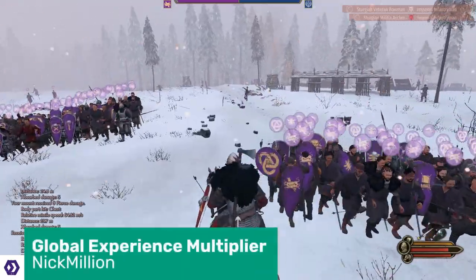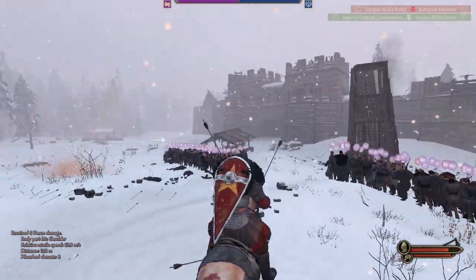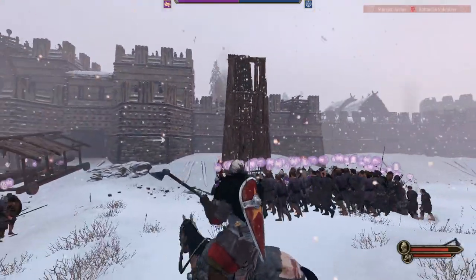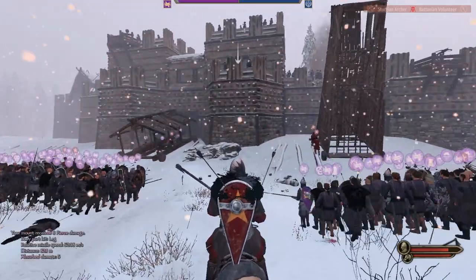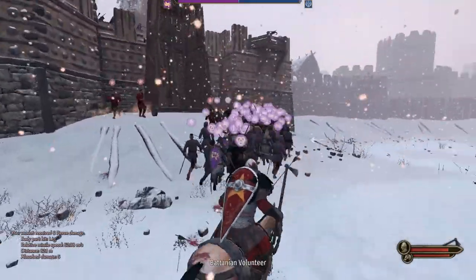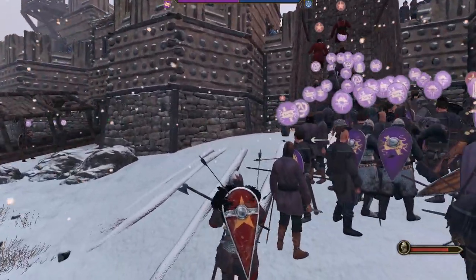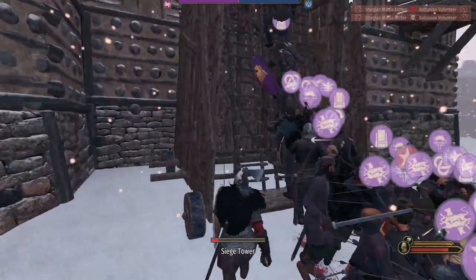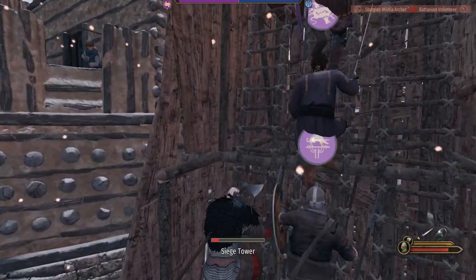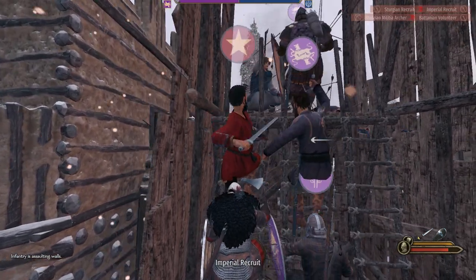If you've seen my previous coverage of Mount & Blade Bannerlord, you'll know that while I understand the pacing of the game is meant to prolong the sense of progression and enjoyment, everything is just too slow for me — particularly how fast you gain experience and level up your skills. The Global Experience Multiplier mod by Nick Million slaps a two-times multiplier on pretty much everything XP-related in the game, for you at least. Having a Global modifier of two, a Vigor Skill category modifier of two, and a one-handed modifier of two means your experience gained from one-handed weapons is increased by eight times. If you want to see more of what Bannerlord has to offer without it consuming your entire life, then get this mod.